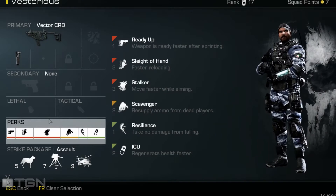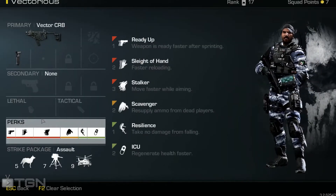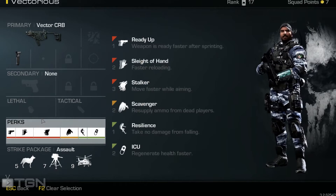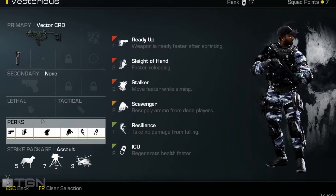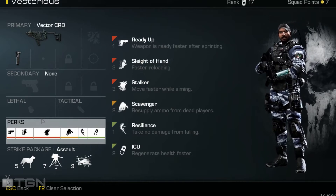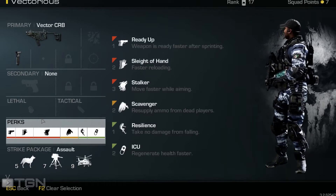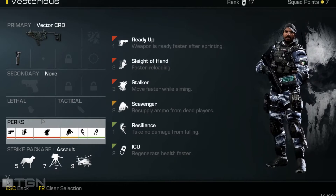In all my classes I never use a secondary and I very rarely use a lethal or a tactical. I've decided instead to use those points on perks that I'll get more value out of rather than a pistol or a flashbang I'll hardly ever use. So in this class I'm using a total of 6 perks: Ready Up, so I can aim down the sights quicker after sprinting, and Sleight of Hand for faster reloading in those frantic situations.